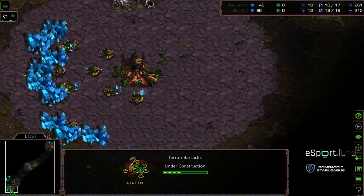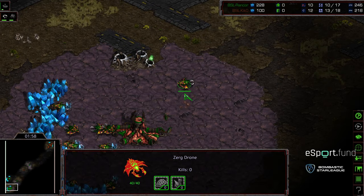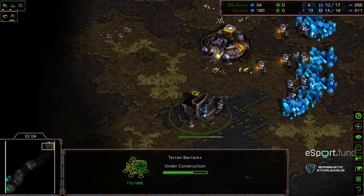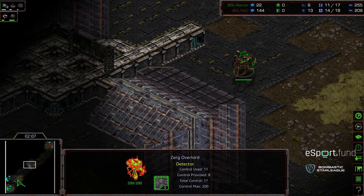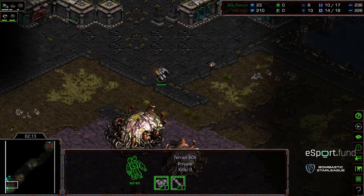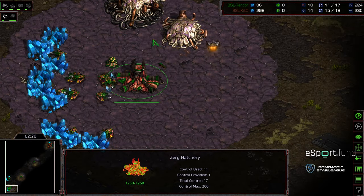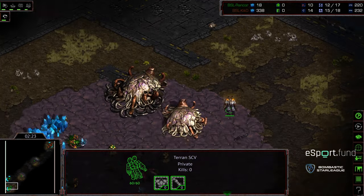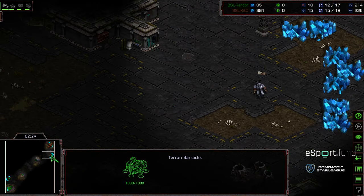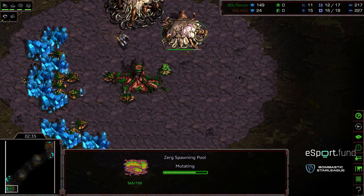Grabbing that spawning pool as well. SCV making its way across. You know what this map reminds me of a little bit? It reminds me of the old school map Destination-ish, except Destination had more clogging towards the center, and it wasn't a top-left, bottom-right map. Gas being grabbed right around the 2:15 mark, which suggests we're going to see the standard Mutalisk style build. Kiko actually looks like he wants to go for a 14 Command Center. No drone scout from Rancor, so this might play out for Kiko.